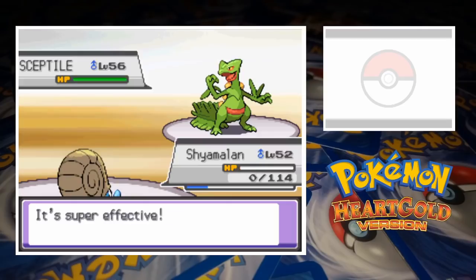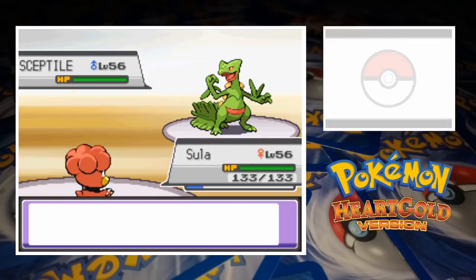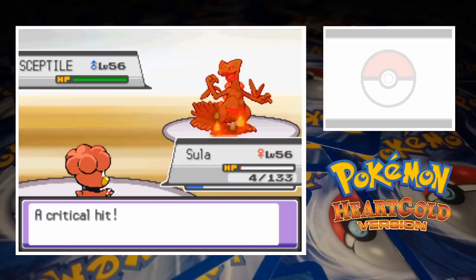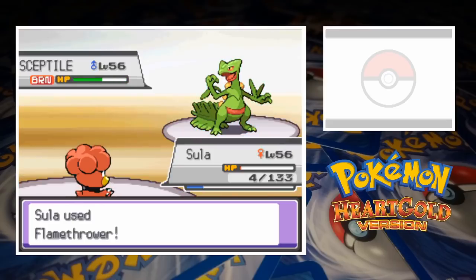Erika sends in her Sceptile next, and I don't think there will be a late twist in this tale. Shyamalan is easily outsped by the fully evolved Hoenn Grass starter who darts in close to strike with Leaf Blade. The quad-effective attack is more than enough and takes us down to 2. Luckily we have a Magby on our side, so Sula's up next. The forest Pokemon opens things up by slamming his frame right down on the feeble Fire type. A critical hit leaves Magby with only 4HP remaining, but Flame Body does at least burn Sceptile. With the Grass type in close, Magby's able to light him up with Flamethrower, scoring a one-shot to make it a 2 on 2.